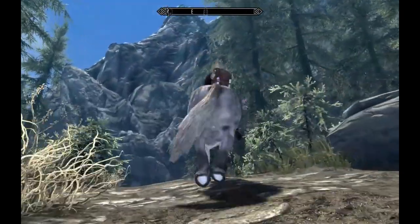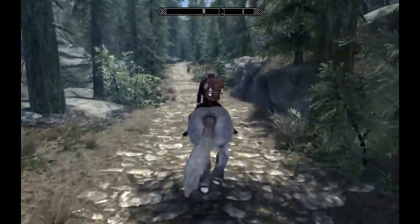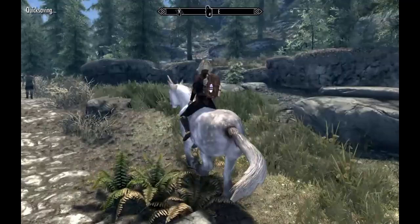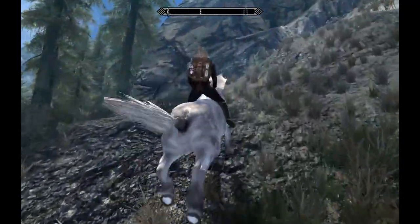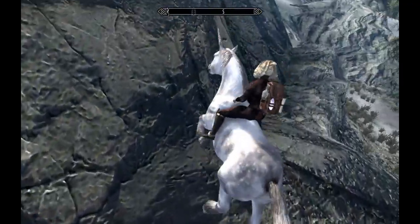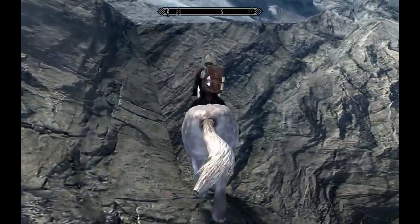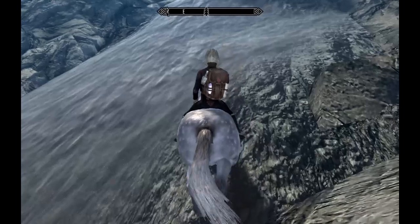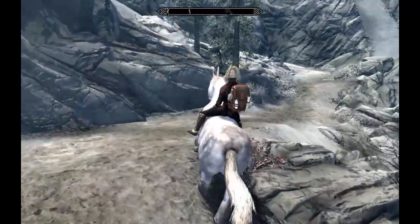There's a regular shortcut and a super crazy shortcut - I've done both. You can see the fir tree symbol on my navigation bar - that's the Ancestor Glade. There are bandits around here. I'm going to go up that slim ledge of rock, zigzag up through the gap in the rock. Once the whole screen shakes you know you're making it. Now we're on a regular path.